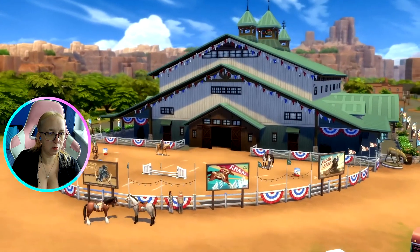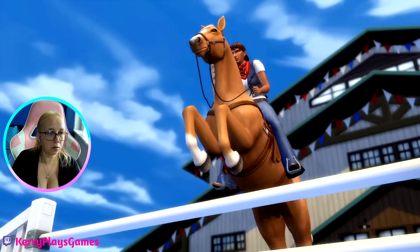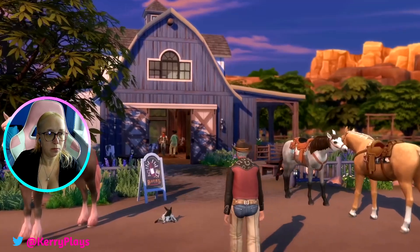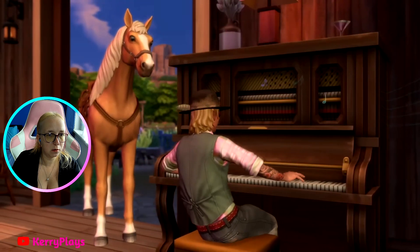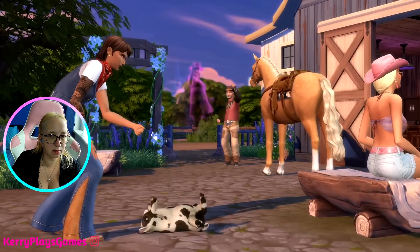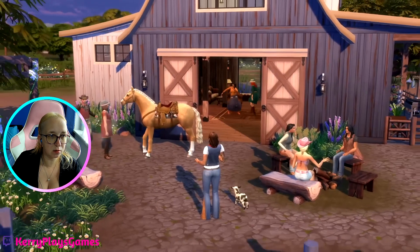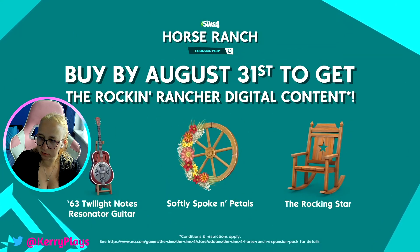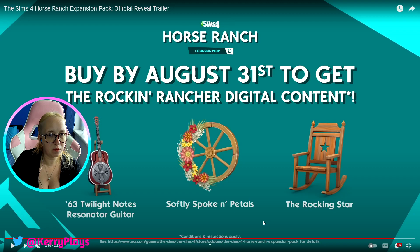Oh, the water tower. Oh wow. That looks like a competition thing. It's so weird with no noise. Ghosties. She's just teaching the trick — I think she taught him the trick. July 20th. Buy by August 31st to get the Rockin' Rancher Digital content. So you will get a Twilight Notes resonator guitar, Softly Spook and Petals. I really like this. This is pretty. And the Rocking Star.